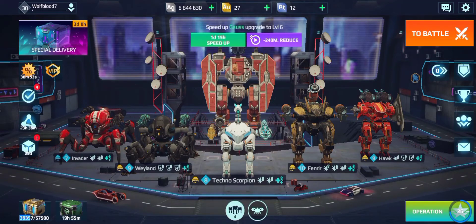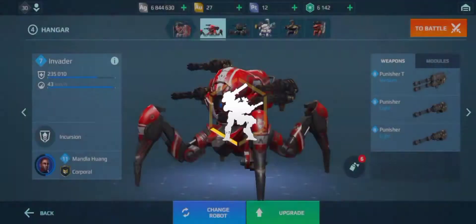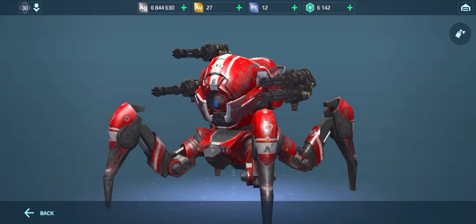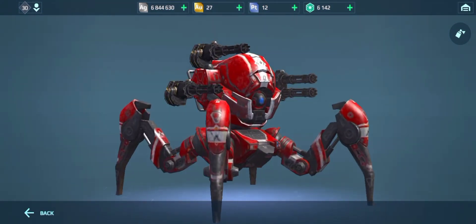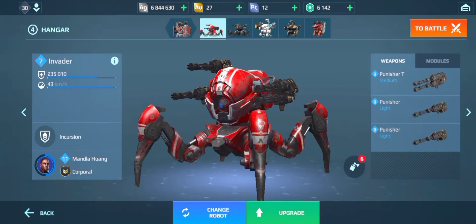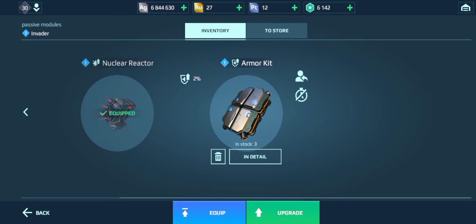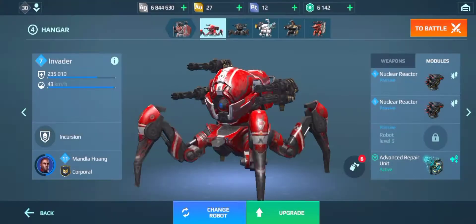Hey guys, in this video I am going to be covering quite an interesting build for the Invader. The reason I'm covering this build — I am going to be running Punishers on the Invader. I accidentally forgot to unequip my weapons on the test server and ended up getting a rampage. I have replaced the armor kits with nuclear reactors just to see if that boosts the damage at all.